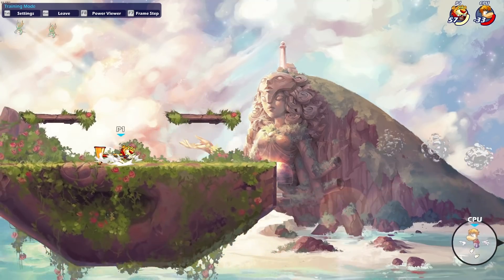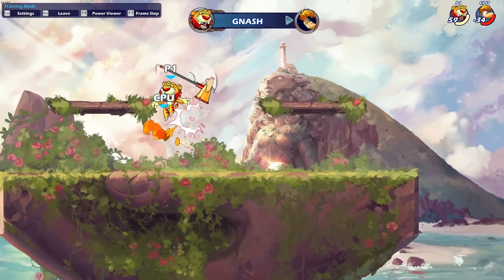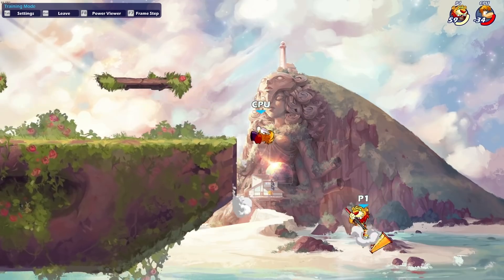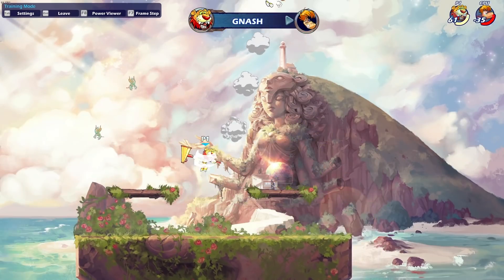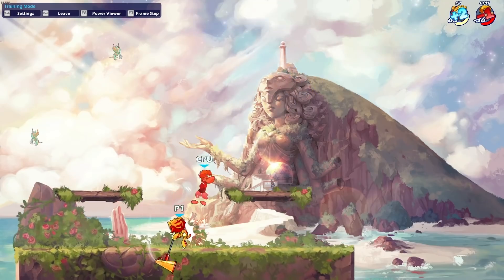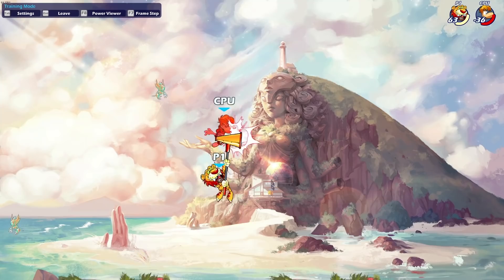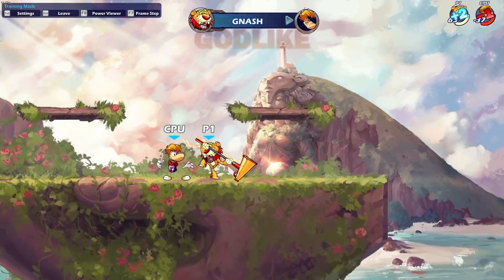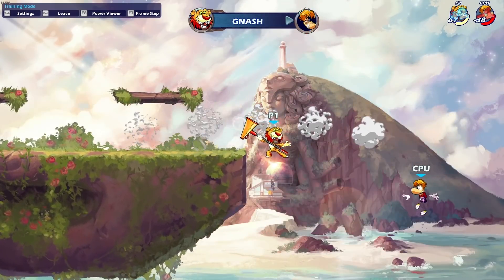Nash almost has the perfect setup for today's meta. He's got an amazing set of stats — he can go down to 2 dex, and dex is probably the least valuable stat in today's meta, so having a low value there means you get to allocate into other areas. He gets high speed and above average defense, which are the two most valuable stats. He's also got hammer, which at top level play is one of the best three weapons in the game right now.